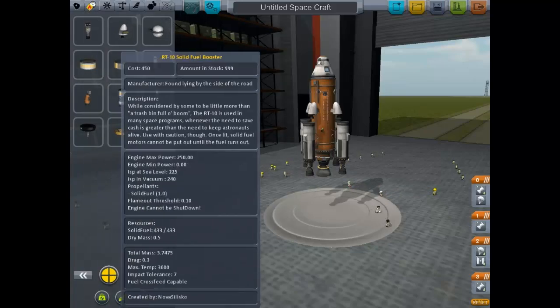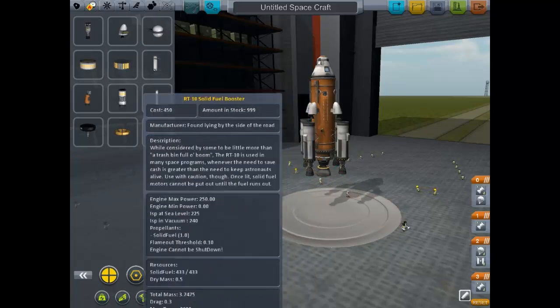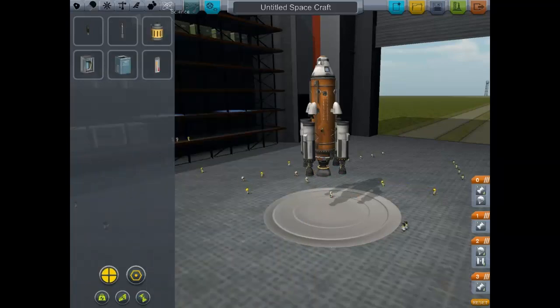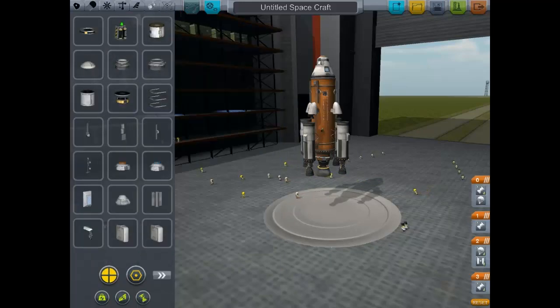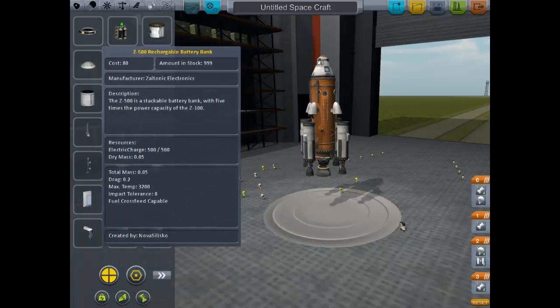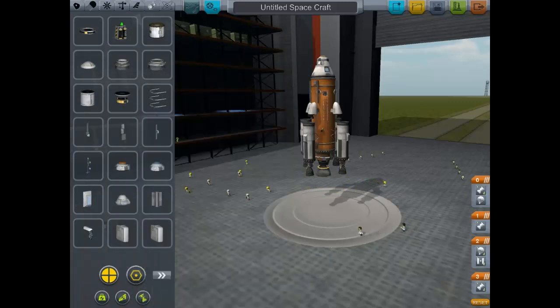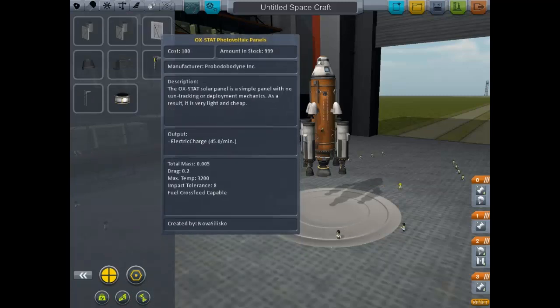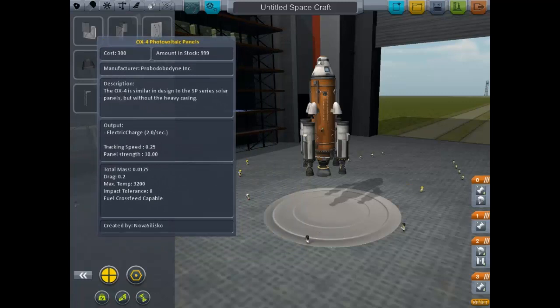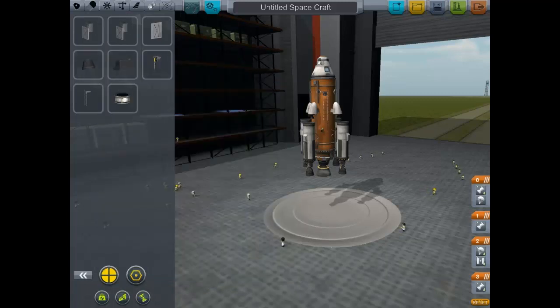I'm getting annoyed because I can't find the lights. Here's also some more propulsion options - big ones, smaller ones, all different shapes and sizes. I know lights exist because I've put them on before but can't remember where. Oh here we go - Illuminators! Found them. I knew they were somewhere.